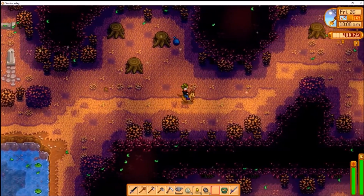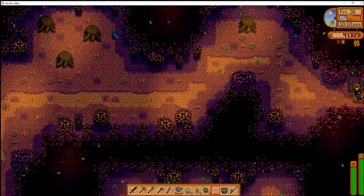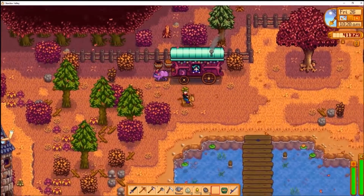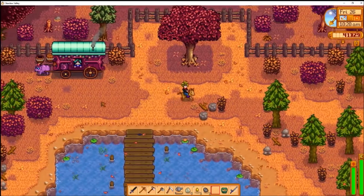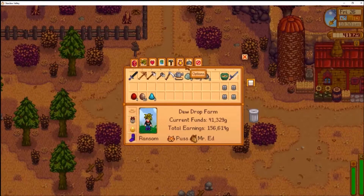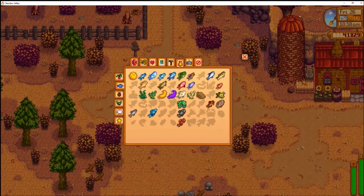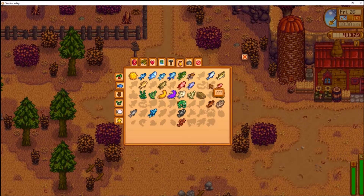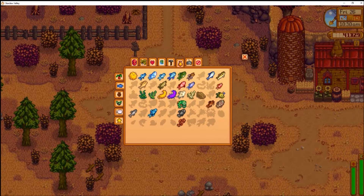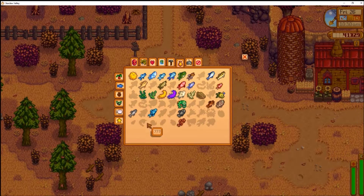Tomorrow is the Halloween event — Spirits Eve, or whatever they call it here. I'm super excited about that; you can get a reward you can sell for a decent amount of cash during the festival. I've also been working on fishing off screen — I need to make money and it's the best way to do it. I've decided I'm gonna go for the master angler achievement on this character again, because why not. The fish aren't that hard to catch.